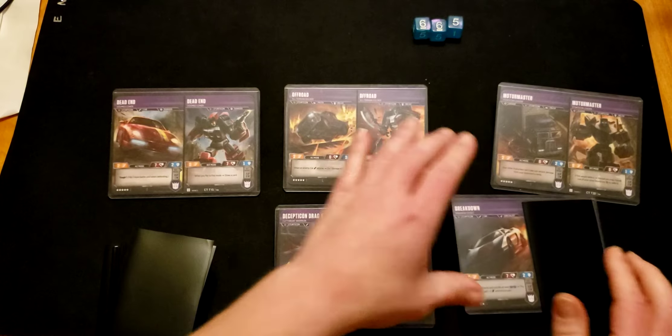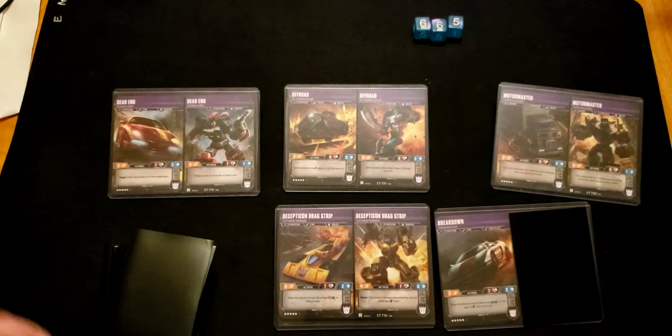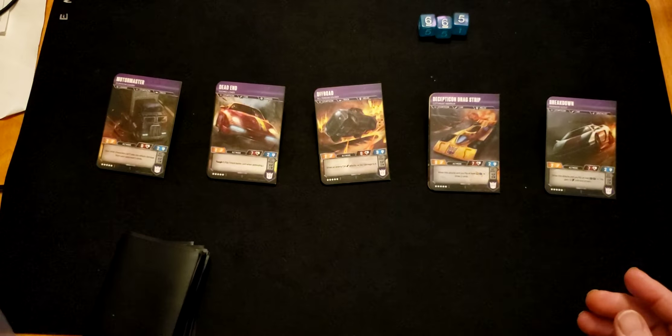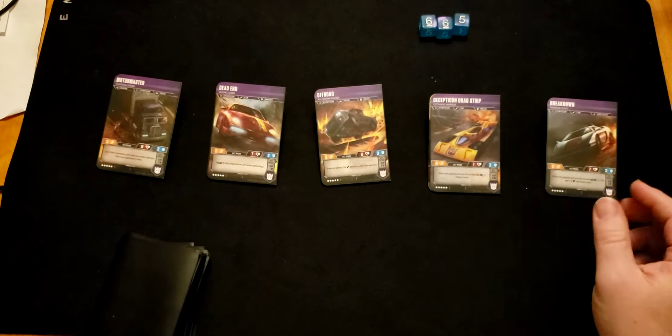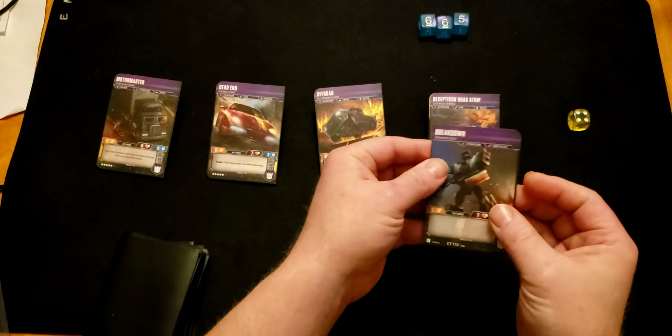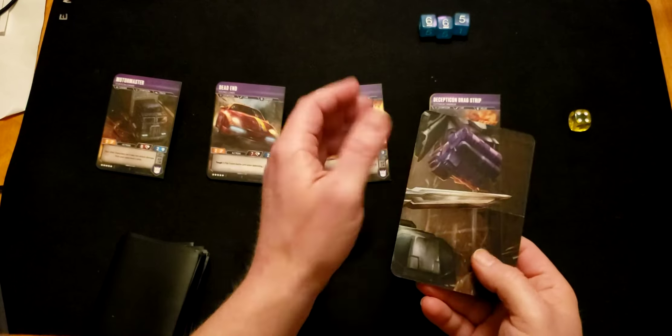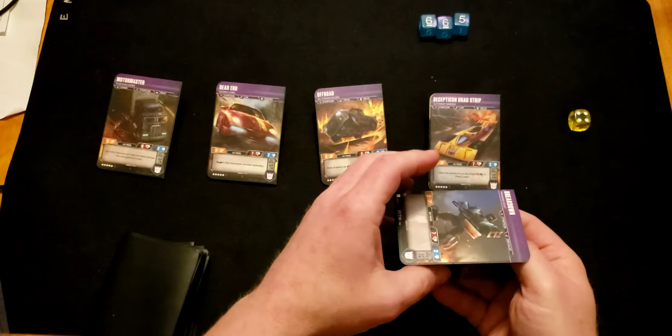To cover up the side that is not active — or you can just do this, fold them like this and take them out. This is what they originally intended for folding, so you can still flip it. Once you combine them all into their mode you piece it all together like a big puzzle.